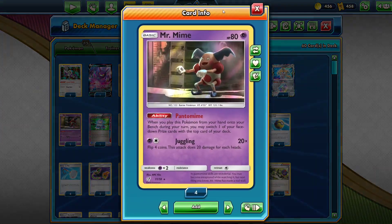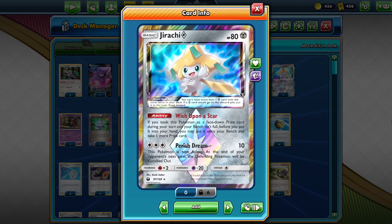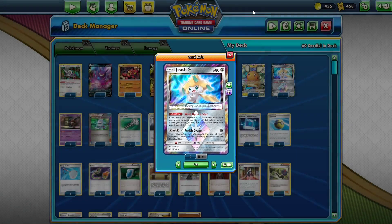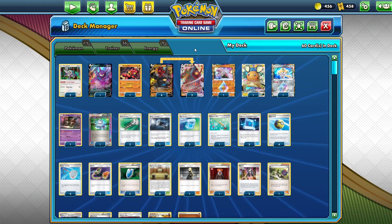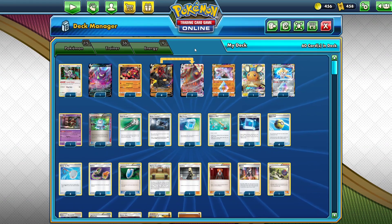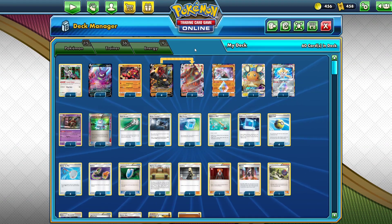The deck plays Mr. Mime, Pantomime, Jirachi Prism Star — take a knockout, take an extra prize. So it plays that engine, and if you get really lucky you can take three knockouts on a single-prizer and win the game. That's probably never going to happen, but it is possible with this deck.